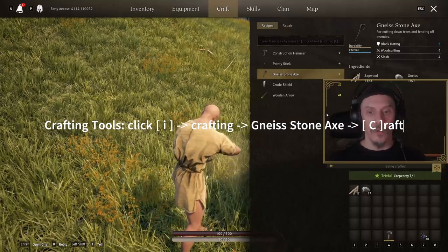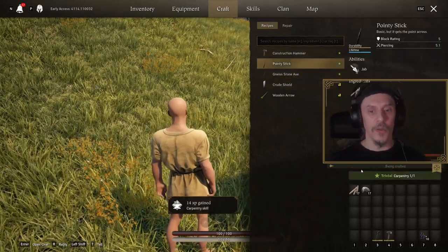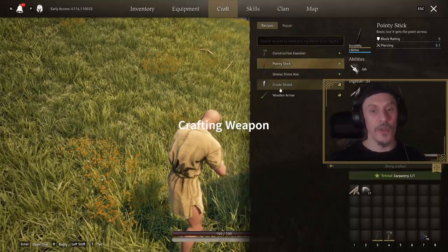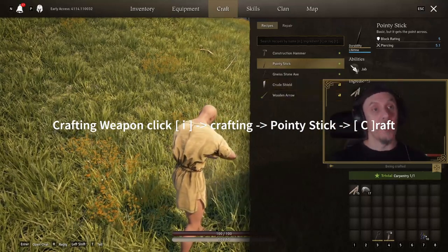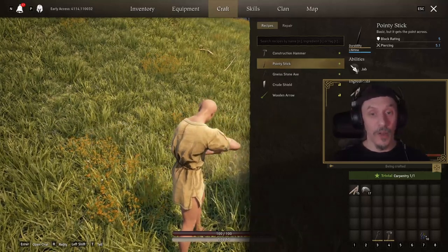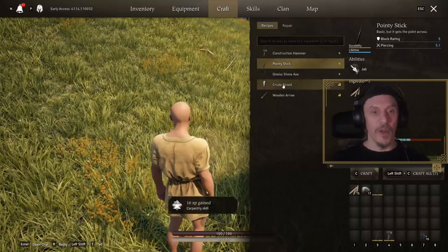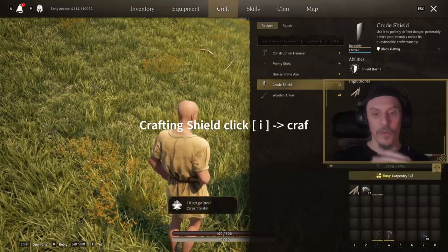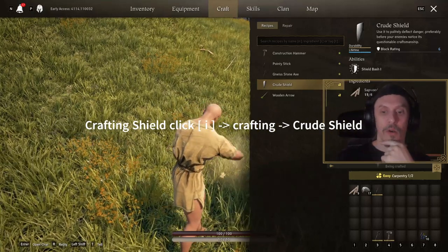We're going to be needing that — place it in your action bar. I usually go for a pointy stick and a crude shield as well right from the start, just to have a bit more survivability in the game. That is not mandatory at all, but I suggest everybody makes at least one of these, because it also raises your carpentry level.